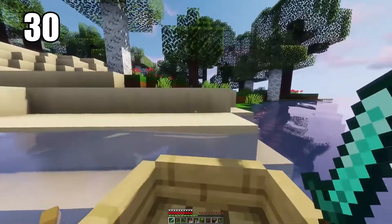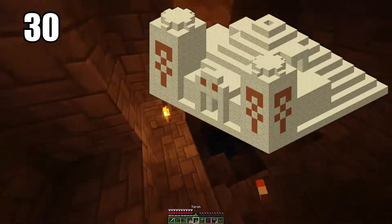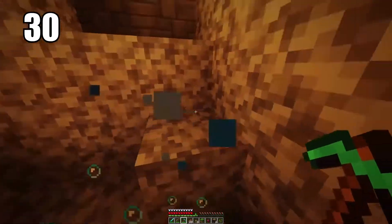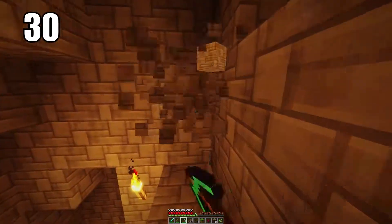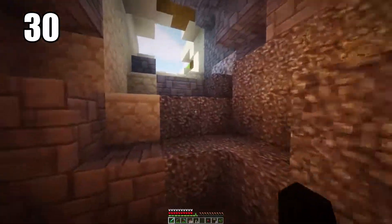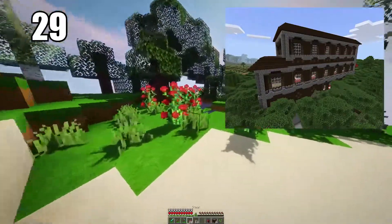Tip 30 is looting desert temples if you're ready and know what you're doing. This is basically a big noob trap — the temple presents a chest at the bottom that looks easy to get, but it's a trap that can explode and kill you. Clever players know a way around this and can get the loot, which includes saddles, horse armor, and some rare and interesting items. They do come with risk though.